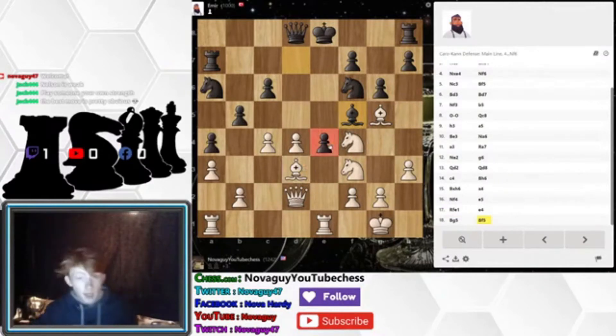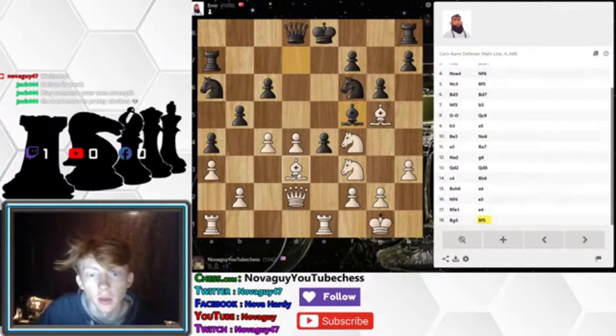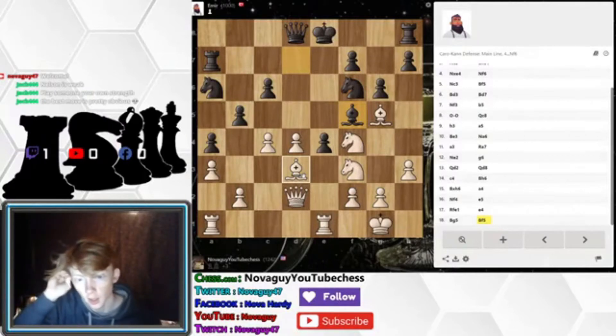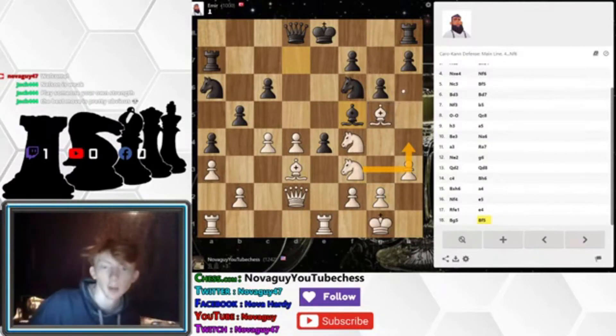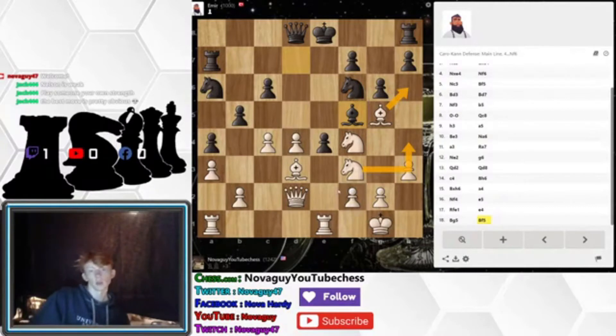This pawn is still pinned, but it is also protected by his bishop now. So in that case, we can attack the bishop — G4 is a possibility. Also, knight H4 is a possibility; I don't like it as much. The thing is he can castle next move — our bishop is no longer there threatening that square, so kingside castling is very possible for Amir. So we'll be fine.